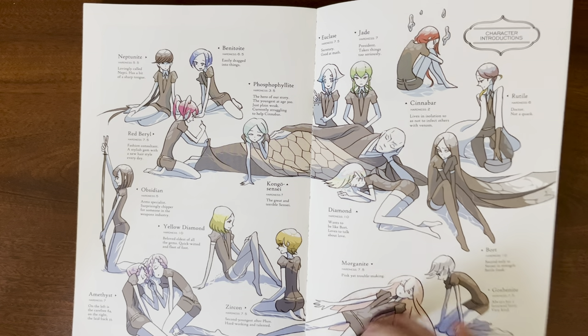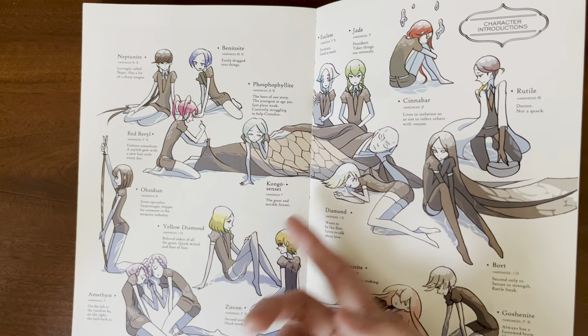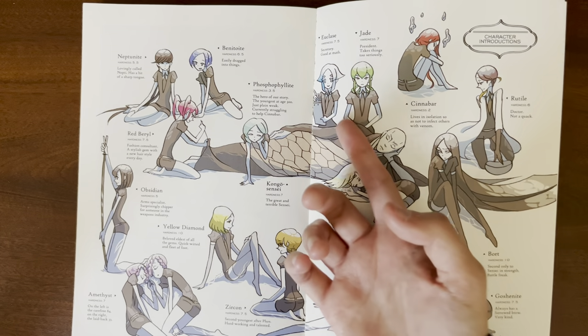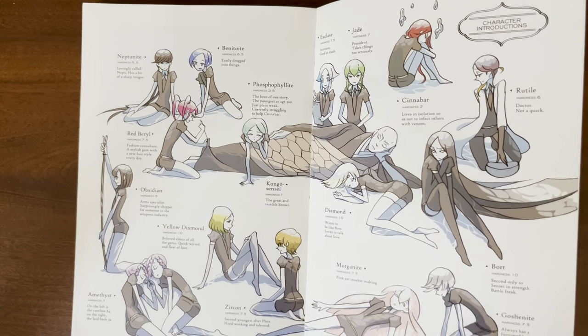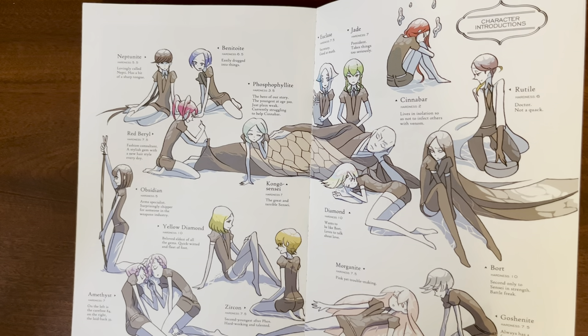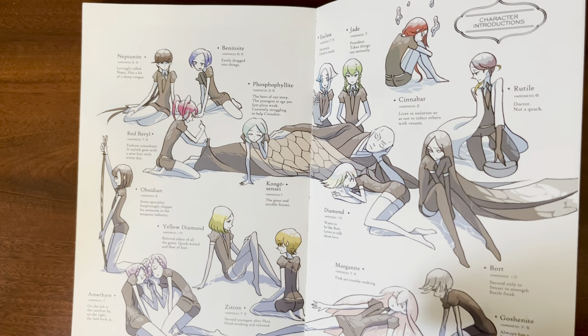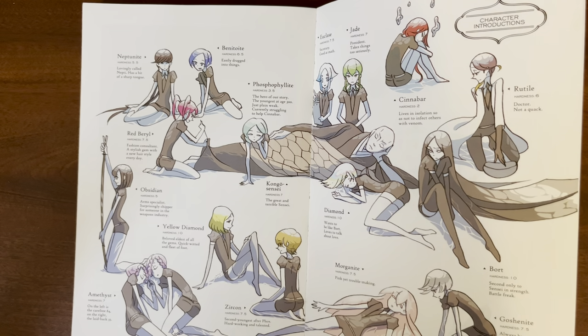It talks about how Yellow Diamond is pretty fast, which we see later. And Bennett — it says 'easily dragged into things' — which is interesting considering that Bennett goes with the moon gems. I actually wasn't expecting Bennett to come along. So that kind of foreshadows that Bennett just follows along with Foss in going to the moon.